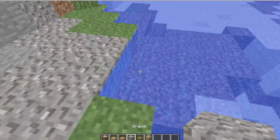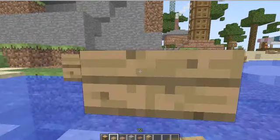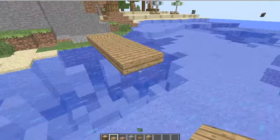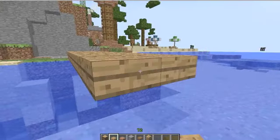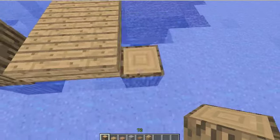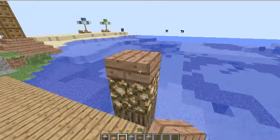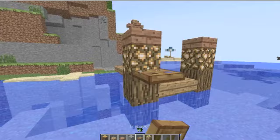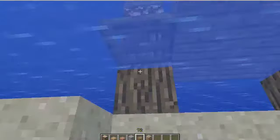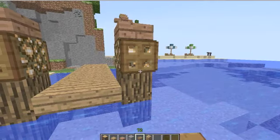Infinite water source — let's just start by building out the dock however far I want. I'll build it out about two more blocks. I'll put some oak wood here so it looks like pillars. Then I'll put a piece of glowstone on top, slabs, and trap doors around the glowstone. There we go.